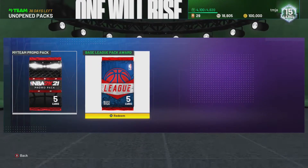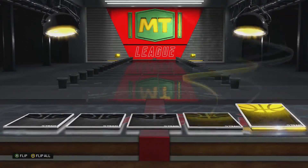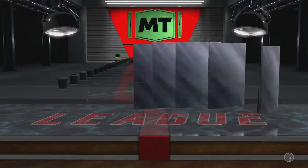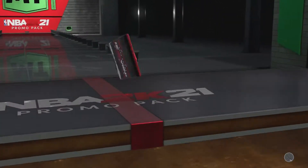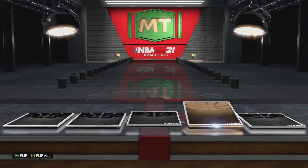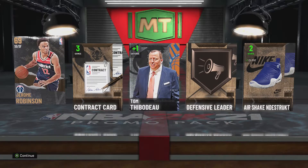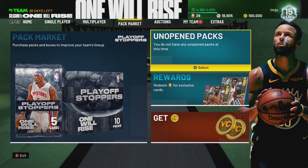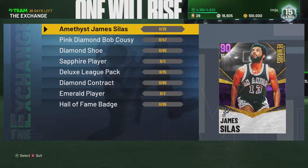Let's open this contract pack - a bunch of four-game contracts, not too bad. Let's do this base league award - come on, give me an amethyst, give me Giannis, give me Curry. Gold - Jalen Brunson, a gold badge, I'll take that, sending it to the auction house. This is our last pack - let's hope for a good player. Tibbs and a bunch of bronze cards. Nothing too wild, that's a bummer, but we got some new cards in our collection.